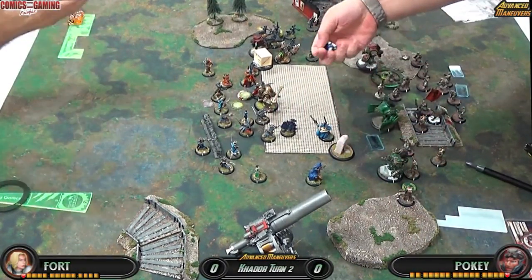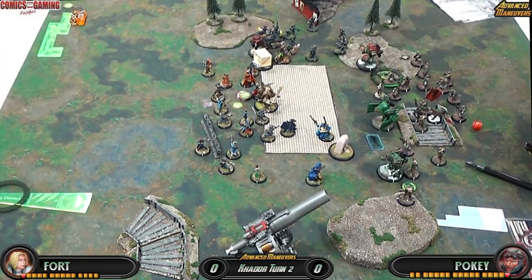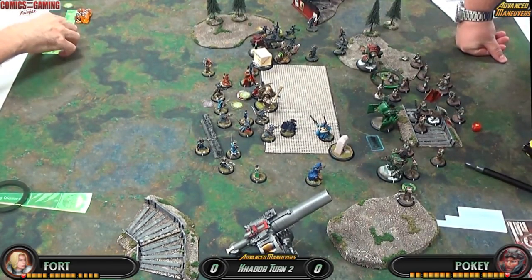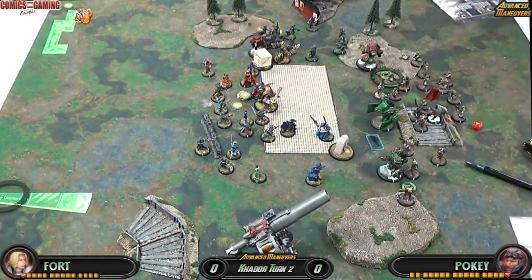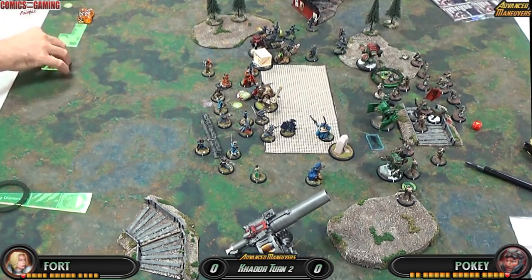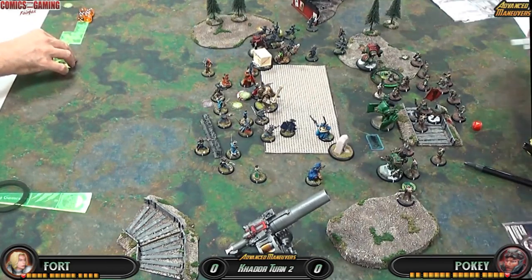Alright, turn two. She popped her feat and this is just not going to be a good turn for me. I really wish I had the Conquest still — he would have been able to toe the zone by now and there would have been very little my opponent could do against it. As you can tell, I lost Yuri, my other Manhunter, and my jacks were pushed back and knocked down. Overall, just not happy at all.